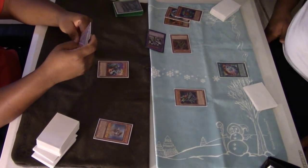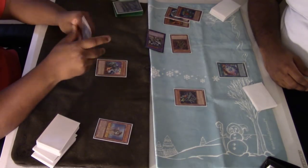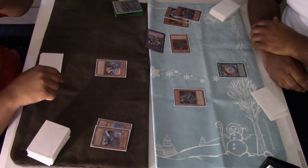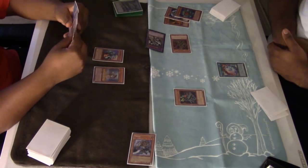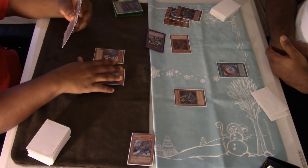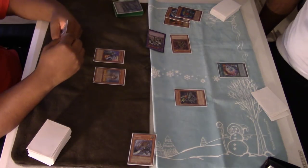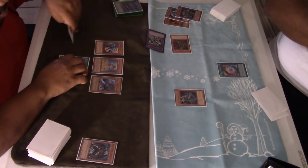I'm thinking: how can I get Plaguespreader out of my hand, how can I get Mally out of my hand? I start thinking about a certain play. I'm going to ditch Mezuki, banish Mezuki, Special Summon Solitaire, then DDR discarding Mally to Special Summon Mezuki, and then Special Summon Plague. I realized I messed up right there — I can't do what I just thought. But I do end up saving myself. I know I'm going to DDR discarding Mally to get Mezuki back, attack over all his monsters, then in Main Phase 2 drop three Level 8s.